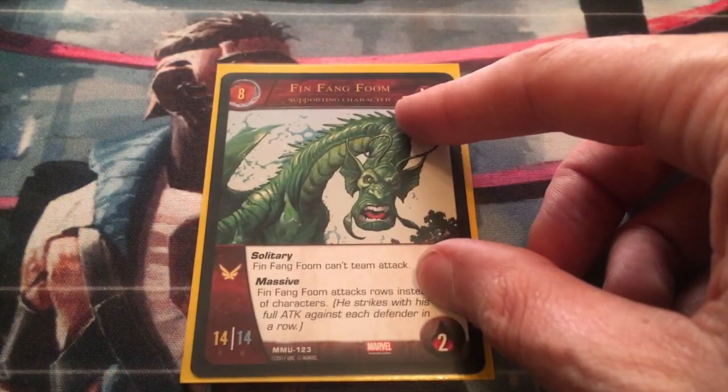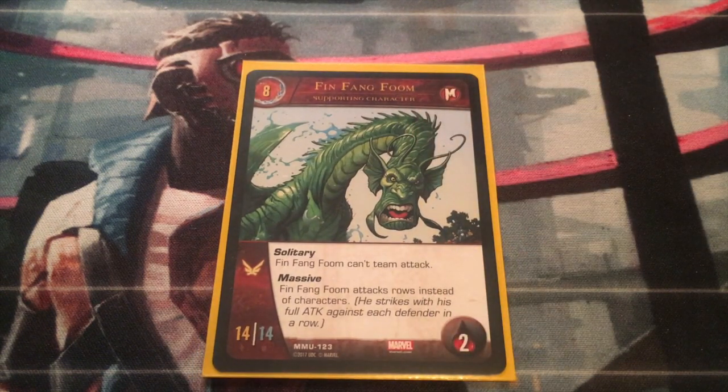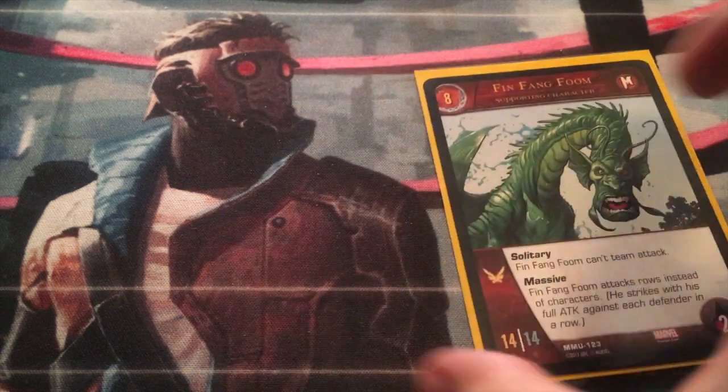At eight-cost we've got Fin Fang Foom. He's Solitary so he can't team attack, and Massive: Fin Fang Foom attacks rows instead of characters and strikes with his full attack against each defender in a row. He's pretty good because he can attack lots of characters at once. He can be foiled if there's one character in a row that can't be attacked, but generally speaking you know why you like Fin Fang Foom. One of those in this deck.